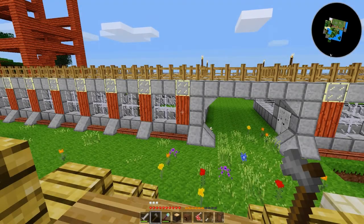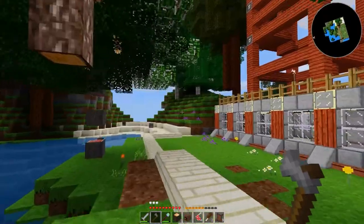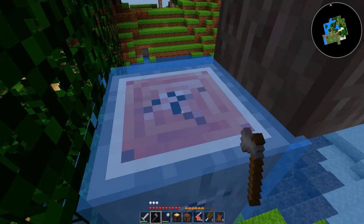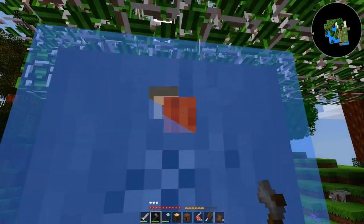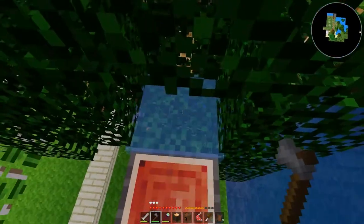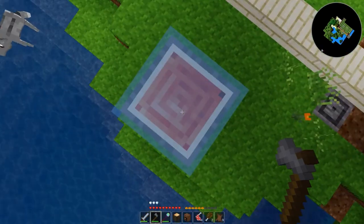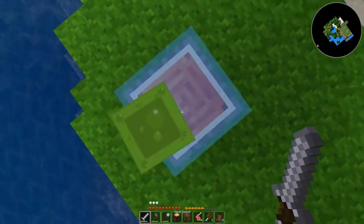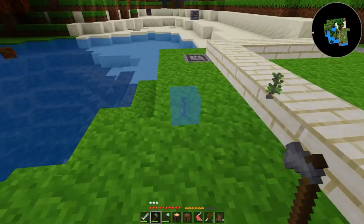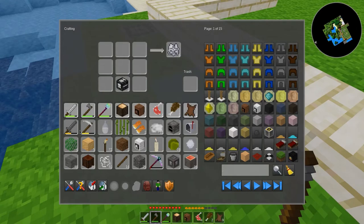Hello everybody and welcome back to another episode of Mob's World, aka Do Cake's vivarium. We've got some cleaning to do, mainly in the area of trees — they're kind of a mess. I need to get this stuff cleaned out of here. Unfortunately all I have is a stone axe, which is pretty pathetic but it'll do. There was a slime down here somewhere — oh right there he is. Sorry you dumb slime, but I ain't got time for slime — poet and I know it, except I was not trying to rhyme at all.